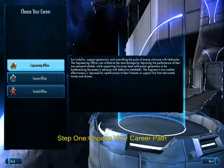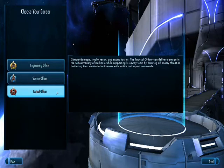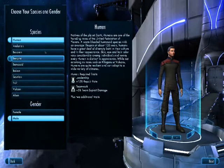The first player option is to choose your class. Engineering Officers focus on Repair and Heal, Science Officers focus on DPS and Debuff, and Tactical Officers focus on Tanking.